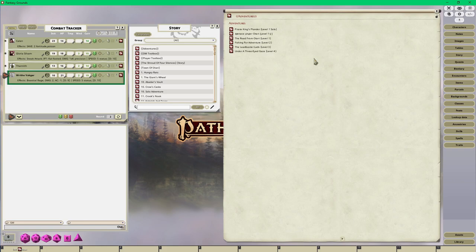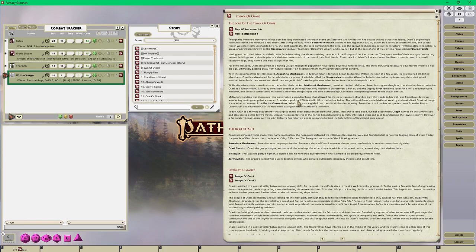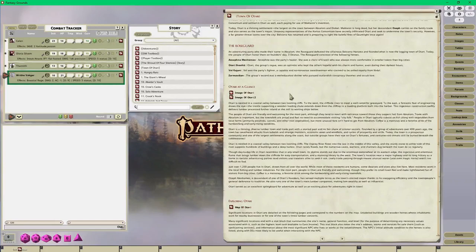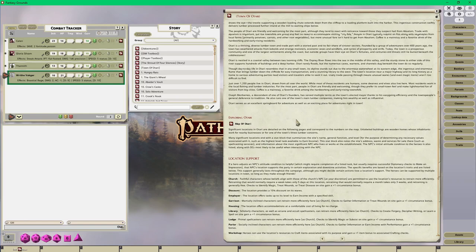I'm going to go into my adventures. The Pathfinder Beginner Box set adventure is called Menace Under Otari - it's a level one to two adventure. I've already put this together with all the starter dialogue and I've also put together a map of the town of Otari with all the information, plus a couple of images of Otari I can share with players to set the mood - it's a small seaside lumber town.